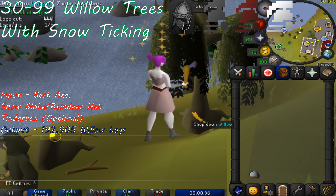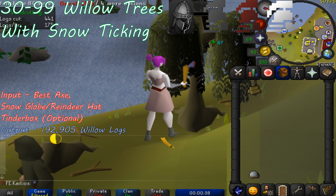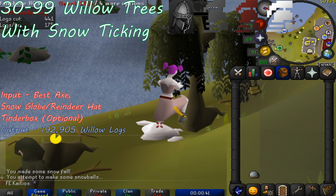Turn the NPC attack option to hidden in your game settings so you don't accidentally attack the dark wizards that are roaming about.